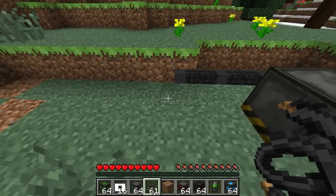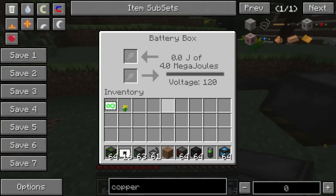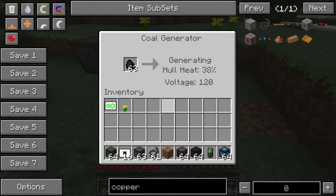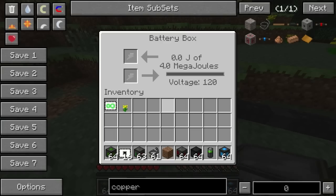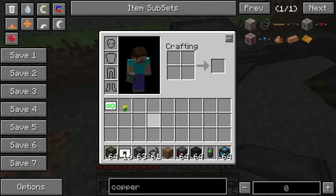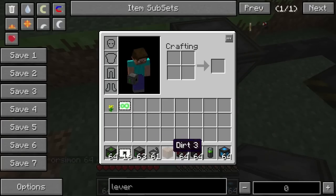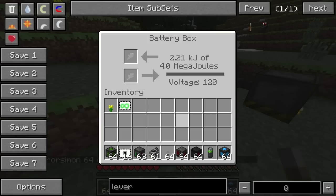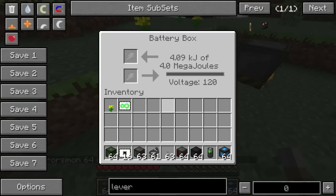You can see it's not generating. Let's try putting a battery box there. Okay, it's flashing - it's generating. Maybe I need a redstone signal. Let's put it here - there we go, so that's getting loads of stuff in there.